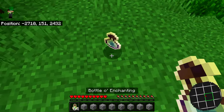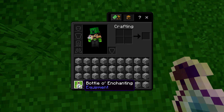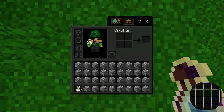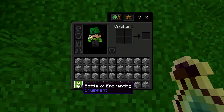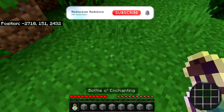Now go ahead and stand over the bottle that you just dropped. Then open your inventory, grab the stack of bottles of enchanting, and once you pick it up instantly escape out of the inventory — something like this. If you see the single item on the floor still, that means it didn't work, so just keep trying and get the timing correct. Once you're done it should look exactly like that — in your hotbar there should be only one item and on the floor there should be nothing.